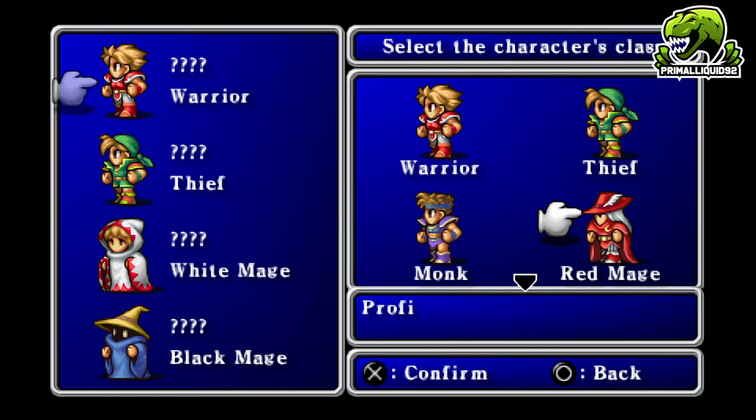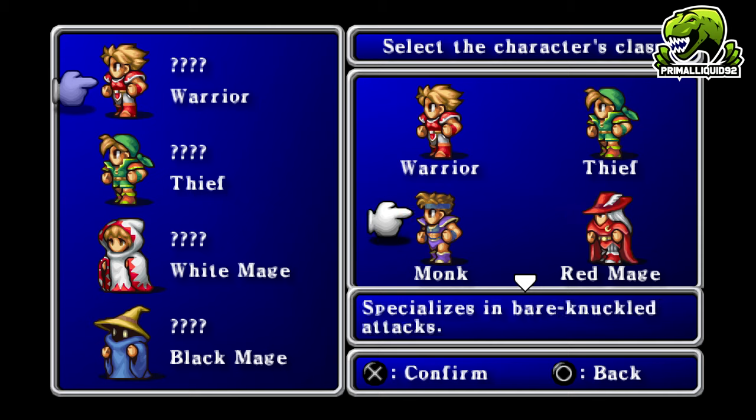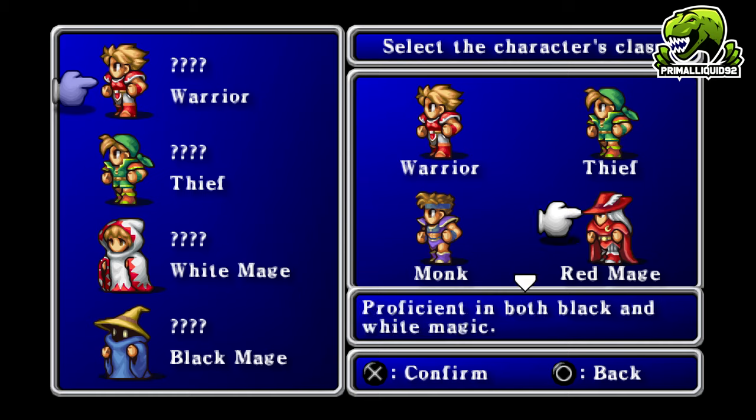The Monk is actually really really strong — in terms of attack power it's the strongest class in the game. However, he cannot use magic at all, and it's actually better to play with no weapon equipped and just use his bare fists for more damage. The Monk eventually turns into a Master, which is just a slightly stronger version.